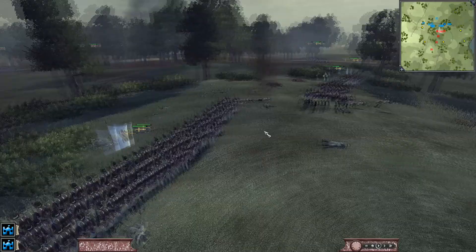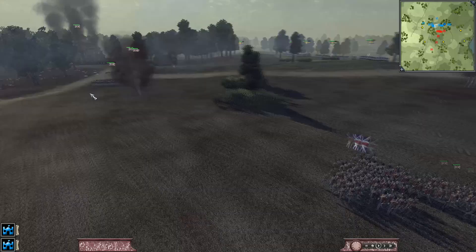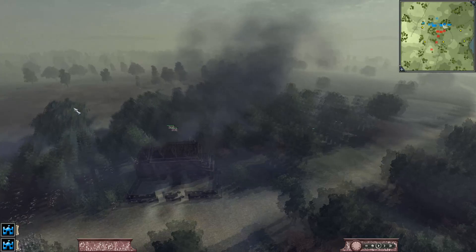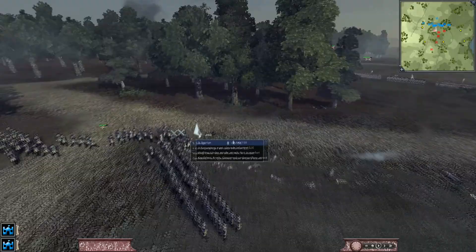More cannon fire ripping through his line, hitting the other line now. We're starting to bring the rest of our troops out here. We're content to sit here and fire these cannons at them all day — and he wisely decided to pull back. So we sent another two units to go all the way around the left flank to try to get behind these skirms. Our cannons once again blasting his people to pieces.